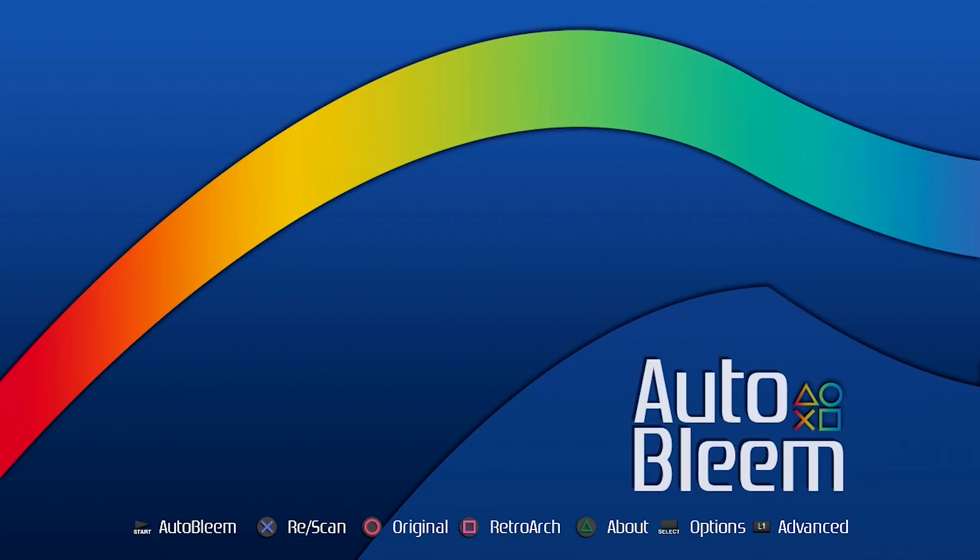The first thing that we're going to notice right away is that the menu and the theme is very different. You can see they've got a new theme, they've got some new music playing in the background, but more or less it looks about the same in terms of the options along the bottom of the screen. You can see that your start button is still auto-bleem, you've got scan, rescan, the original PlayStation Classic OS or UI, RetroArch, the about options, and then you've got select for options and L1 for advanced.